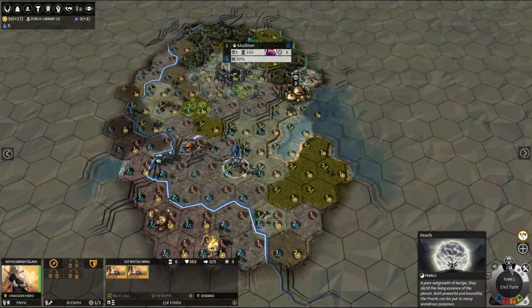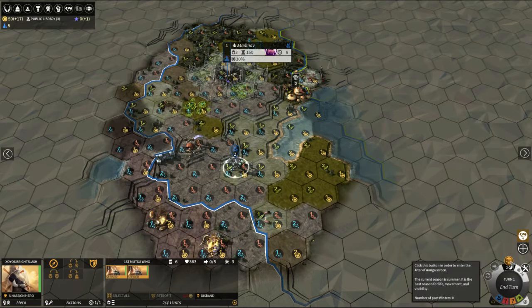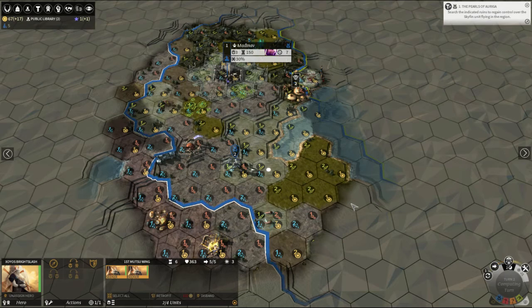You can see that little thing there — pearls. When we build the altar of Auriga, we start spending these.